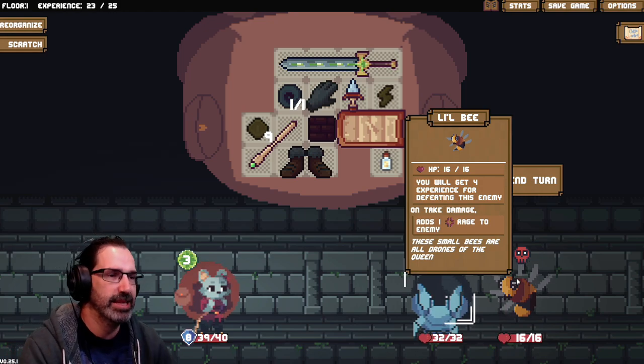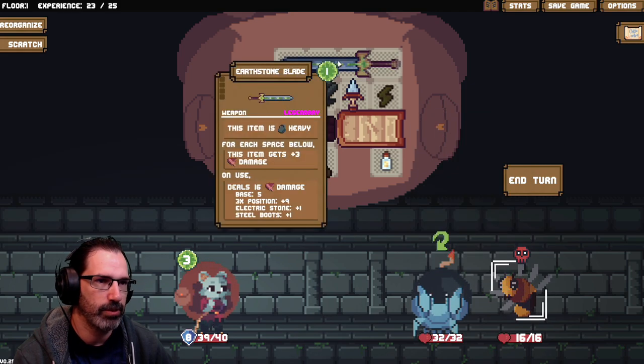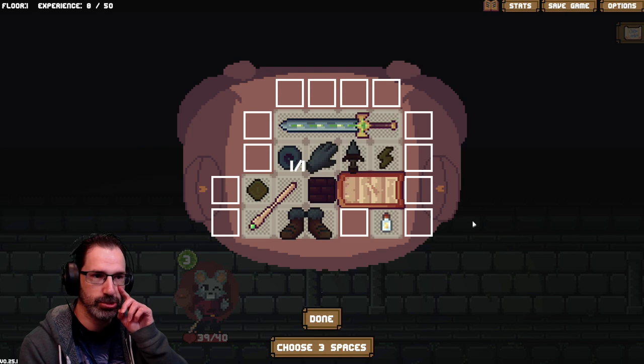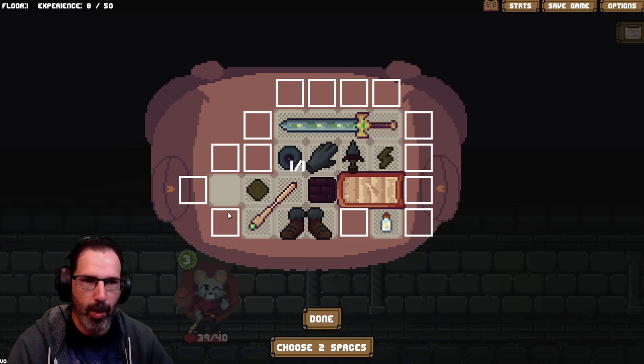Oh, this looks like the boss — Little B. You will get four experience. On damage, adds one rage to the enemy. Can I just kill it right away? Smack. Something tells me that's gonna come back and bite me somehow. You win! Level up — choose three spaces.